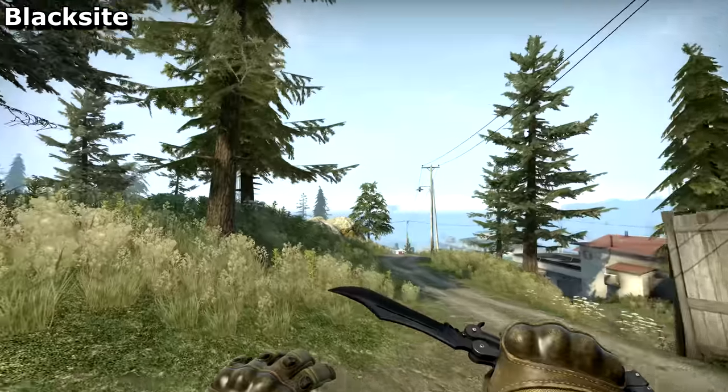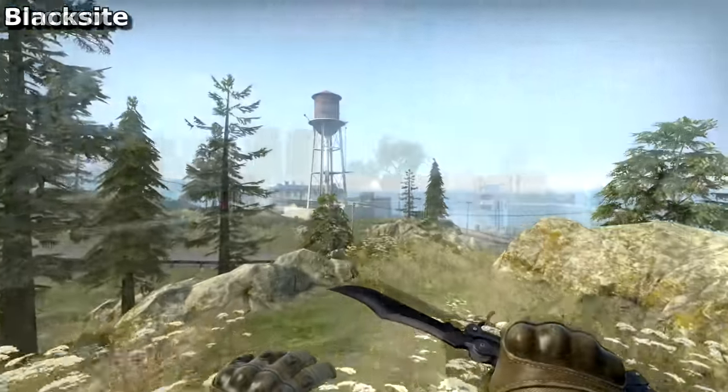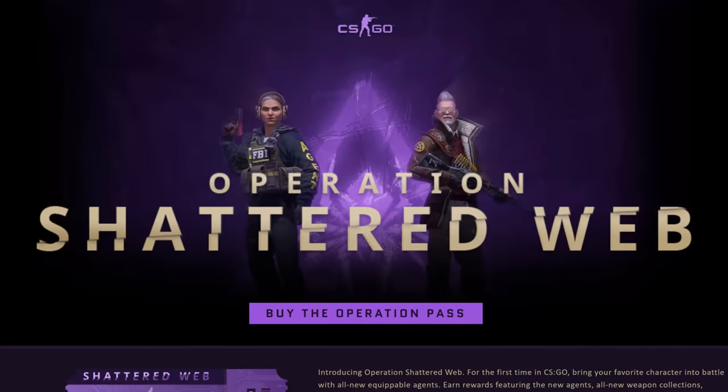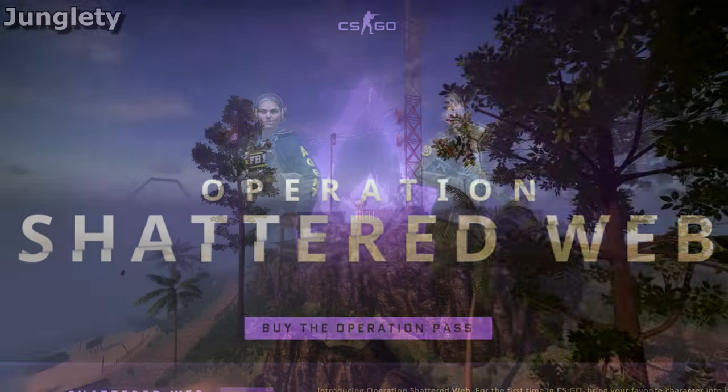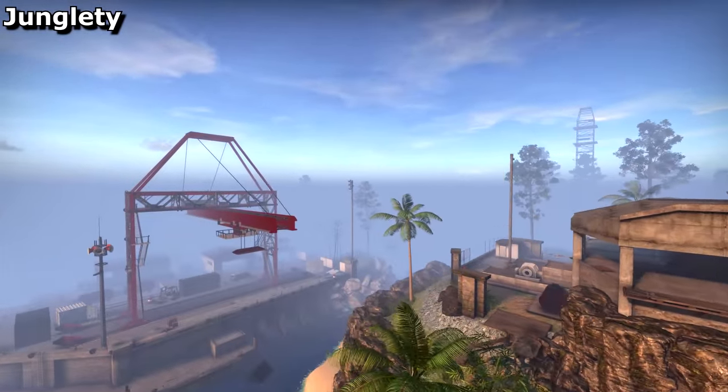Danger Zone, released a year ago when CSGO went free-to-play, started with just the Blacksite map, before Valve later added a second desert-themed map called Sorocco. Then, more recently for Operation Shattered Web, they added Jungle Tea, a community-made level by Michael3210.